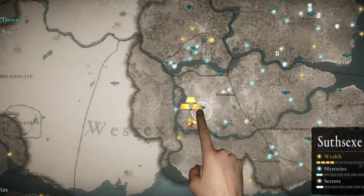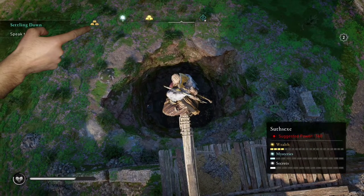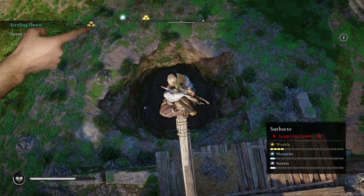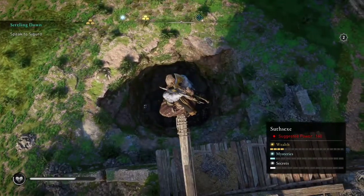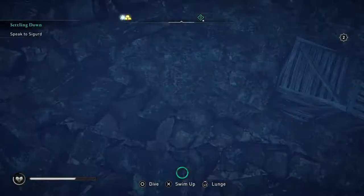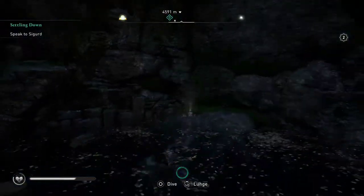Today we are going to be fast traveling to the cistern tower. We'll zoom in there and we are looking for this wealth that's underground. Now when we go ahead and decide to jump in, we're gonna notice that we can't really get where we want to go.